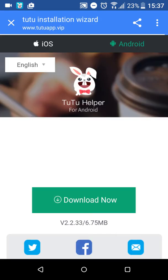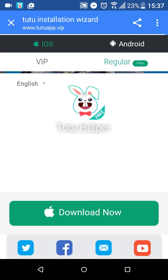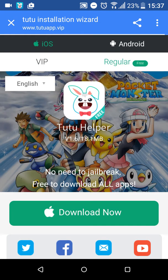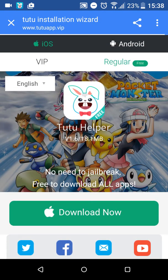If you have an iPhone, you click on that one. If you have an Android, like I do, you just go here. Basically what you do is download now.